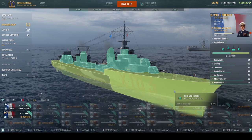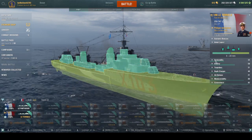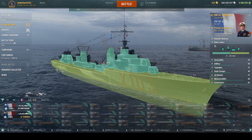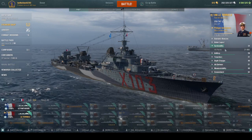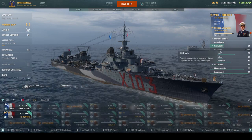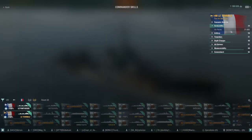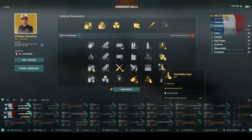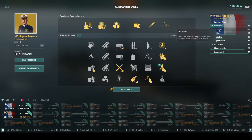Armor-wise, 19 millimeter armor all along the side and 13 millimeter on the stern, so she does take a lot of damage. But that's why she has speed to counteract that. Survivability-wise, around 21,000 HP. I am running the legendary commander Philippe with the enhanced survivability skill, so it's always going to be a little bit bigger — let's say 21,000 without the skill.